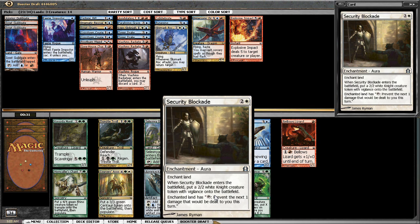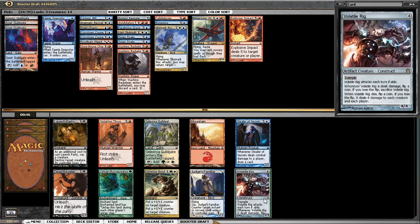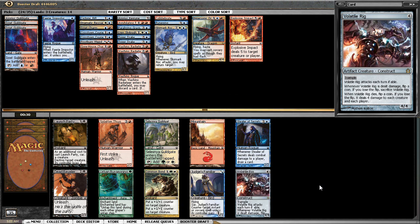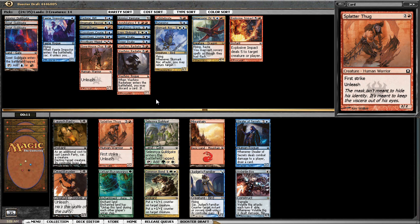What does this do? It puts a 2/2 Knight onto the battlefield. And this other card — whenever it's dealt damage, flip a coin; if you lose, sacrifice it. When it dies, flip a coin; if you lose the flip, it deals four damage to each creature and each player. That's a lot of coin flips — I don't remember ever seeing this card in spoilers. It attacks each turn if able. Let's just take Splatter Thug.